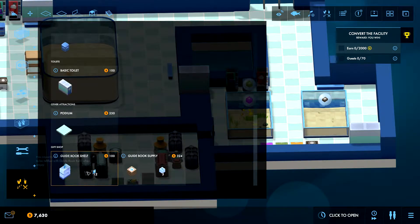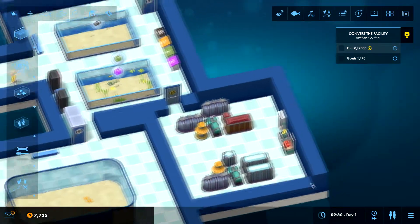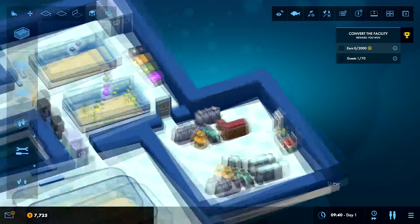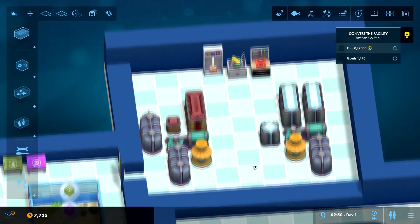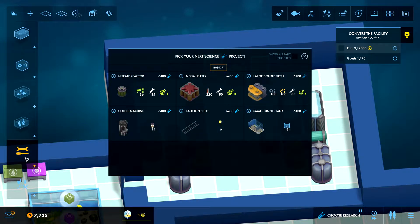Anything else? We have these bookshelves and stuff. Let's start bringing in some people — guide bookshelf and guide book supply. We want to have you somewhere. I can get in and do everything needed. What else do we have — tunnel tank, mega heater — that could be nice. Is there anything here that's a requirement?